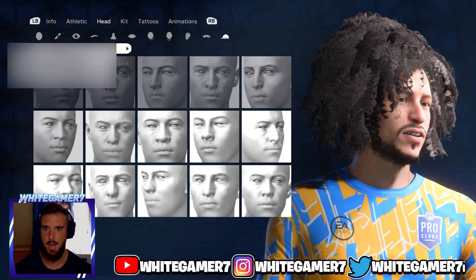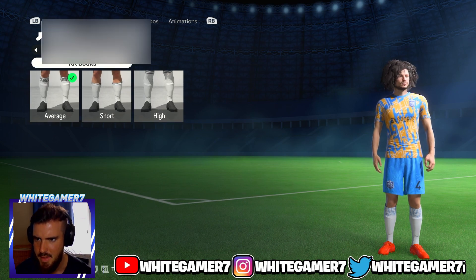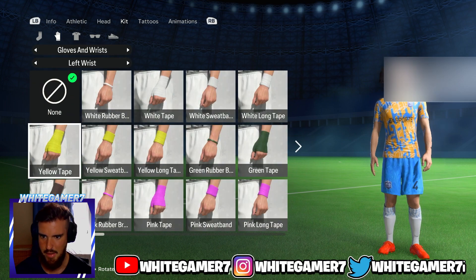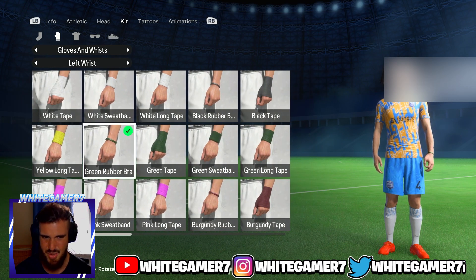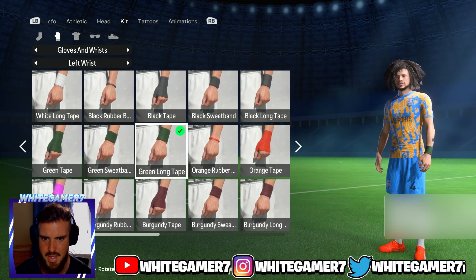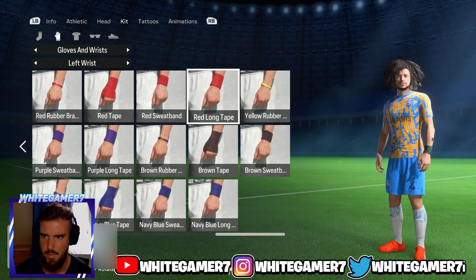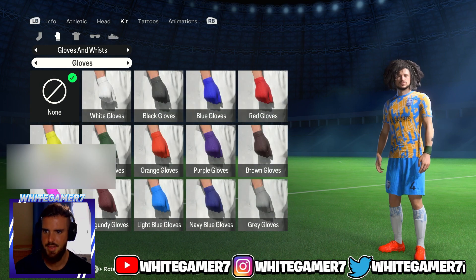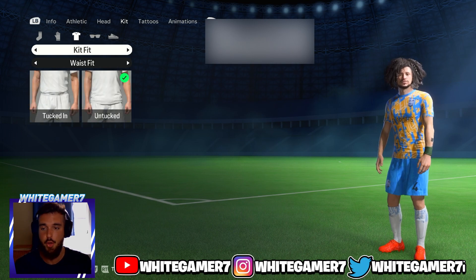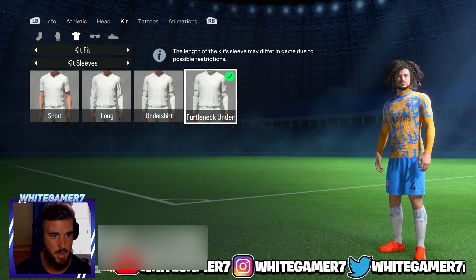Let's look at kits. You have the kit, socks, shorts — high or low — and gloves. The gloves are the same, no new colors. Left wrist accessories are the same. There's a green tape option but I'm not sure if it's new. No ankle tape unfortunately — I don't know if they'll add it through the Volta shop in the full game.